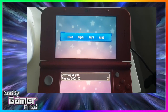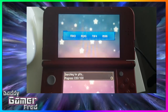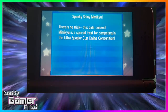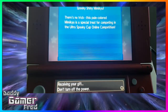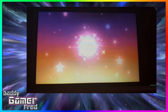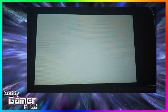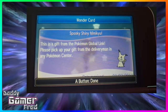One thing I also want to add: this shiny Mimikyu is not nature locked, so you can soft reset in front of the delivery guy and choose the nature you want — either by synchronizing with an Abra or by soft resetting. Save your game in front of the delivery guy that drops off mystery gifts and soft reset for the nature you want. Let me know in the comments what nature you think is best to run on Mimikyu — a lot of people are saying Jolly might be the best, but I'm unsure. Let me know your thoughts.